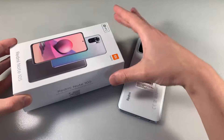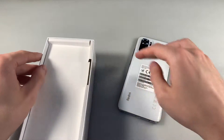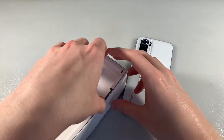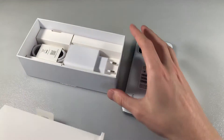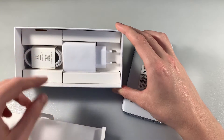Start unpacking, look at the contents. The device comes in white color, and in the box we have a protective back cover, a USB Type-C cable, and an adapter for charging.